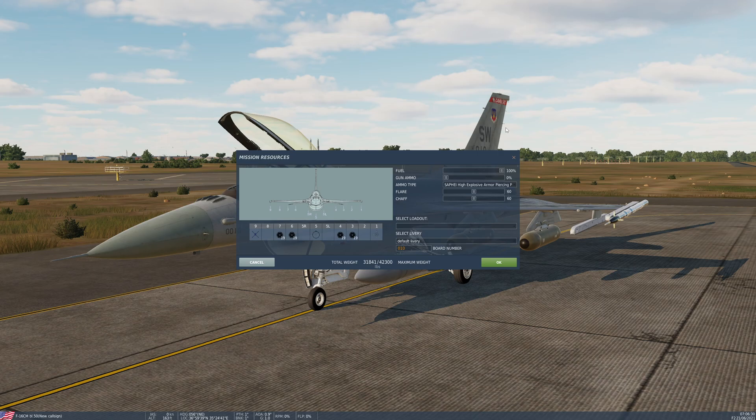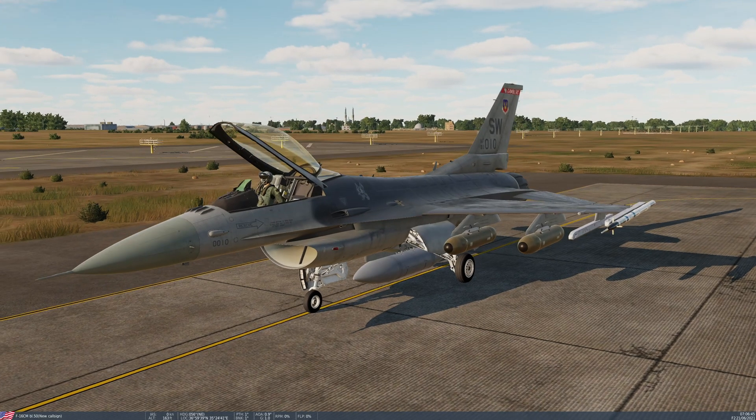The other thing to note is that the rocket pods can fire singly or in ripple. Ripple means that with each press, you basically empty a whole pod. That is only set by the ground crew, so you need to set that in the mission editor before you begin your mission. I've got these set for single, so we can do just single taps.